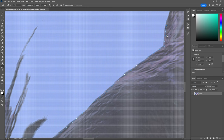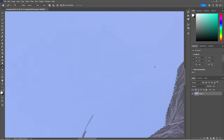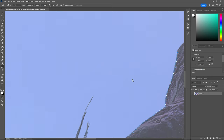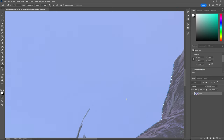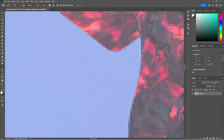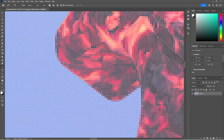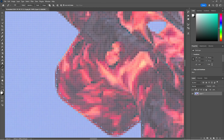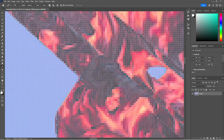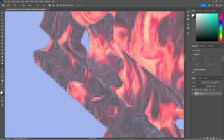You can zoom in really far if you have to, but note it will take longer. Let me get into the keybinds: to scroll left and right it's Control + scroll wheel, to zoom in and out it's Alt + scroll wheel. I also like to zoom in more when what I'm doing is a little curvier. Don't worry if you're a little new at this or like to take your time - at the end of the day, as long as you enjoy what you do, that's all that matters.